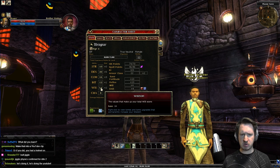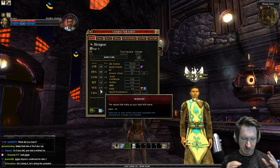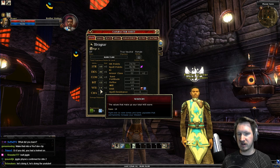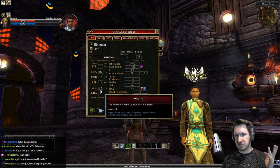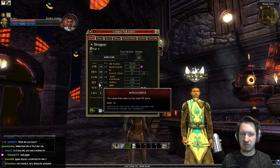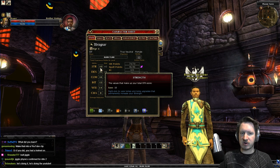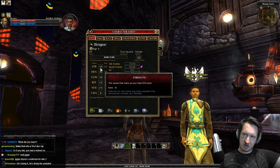Wisdom is used for casting ranger spells — you need a 14 Wisdom to cast the highest tier ranger spells, but only by level 14, so don't worry too much early on. You can get this stat from items or a guild ship. Intelligence is good for skill points, and rangers have access to many valuable skills. Charisma is basically useless. Strength you want a little of to carry gear, but it's not essential unless you want a strength-based ranger, which I'll cover in a separate guide linked below.